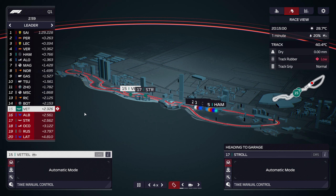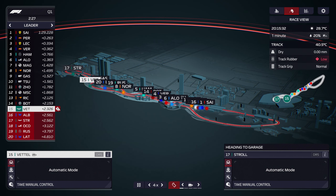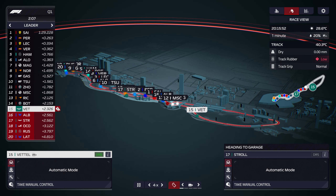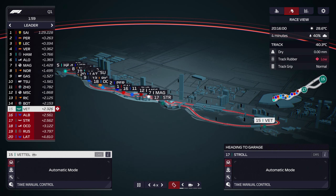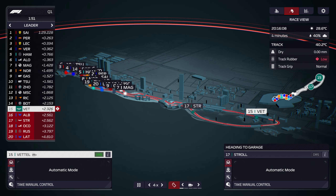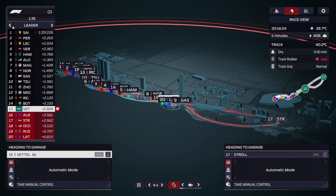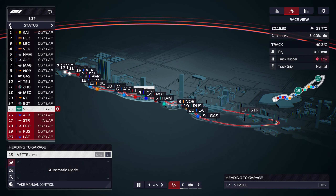17th for Stroll, not great. Vettel's flying lap is going — what's happening here? Oh no, all of the cars have come out and Vettel is desperately trying to put in a lap. He's got a clean track in front of him. Did he improve? No, don't think he improved at all.